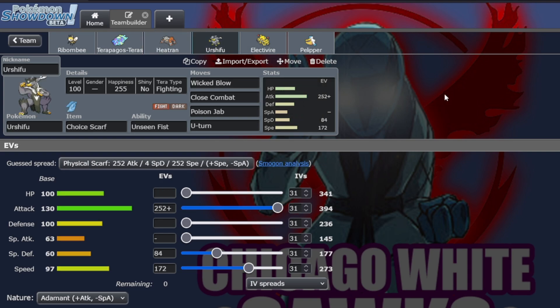Urshifu is here — Scarfed Urshifu. This creeps Iron Bundle without the booster. So we have Adamant max attack and the rest in special defense. Dual STAB is pretty dang good into his team. The only thing that can resist that is the Tapu Koko. That's why we have Poison Jab and U-Turn, so we can just be aggressive with our switches.